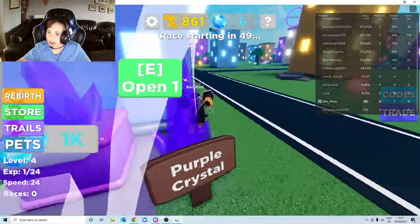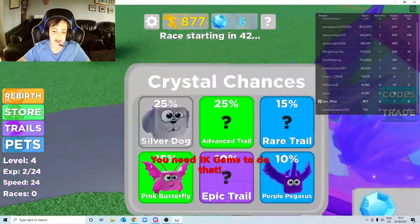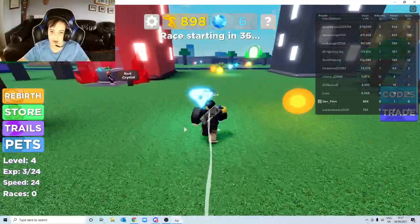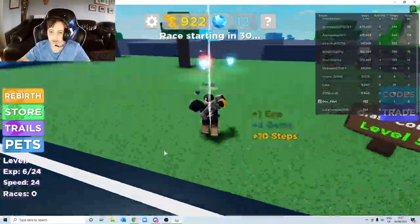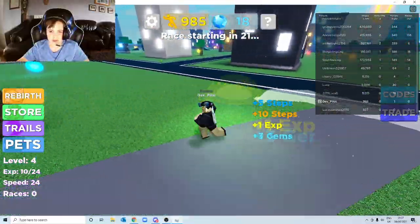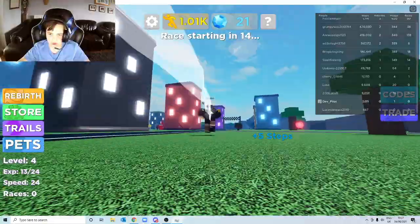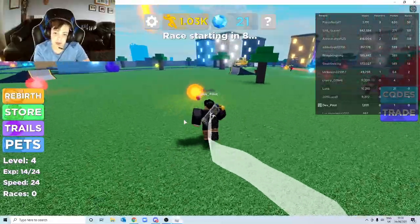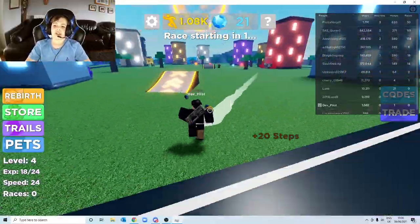Oh, 1k! How many gems do I have? It doesn't tell me. I've only got six — now I've got seven, now nine, now three. I forgot that it's high jump now, so I should have around 21 or so. It's actually quite weird when you go in first person because you just see the trail. We've already got to 1k steps, which is quite good.